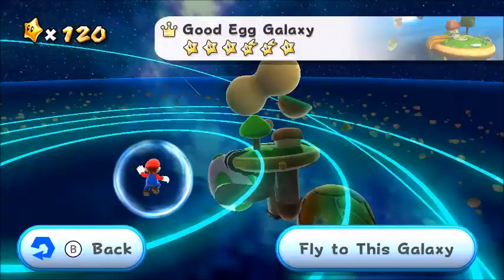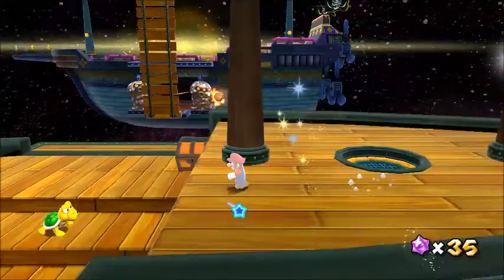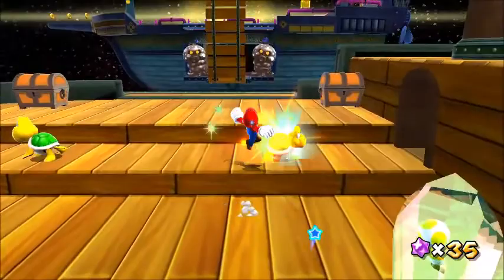Oda Rocks guard key entrances in Good Egg, Space Junk, Bowser Jr.'s Lava Reactor, and Dreadnought Galaxy. They'll spit fireballs you have to dodge, or sometimes a coconut that you can toss back to defeat them. In some cases, you might have to throw a Koopa shell, and the coconuts do not harm you.